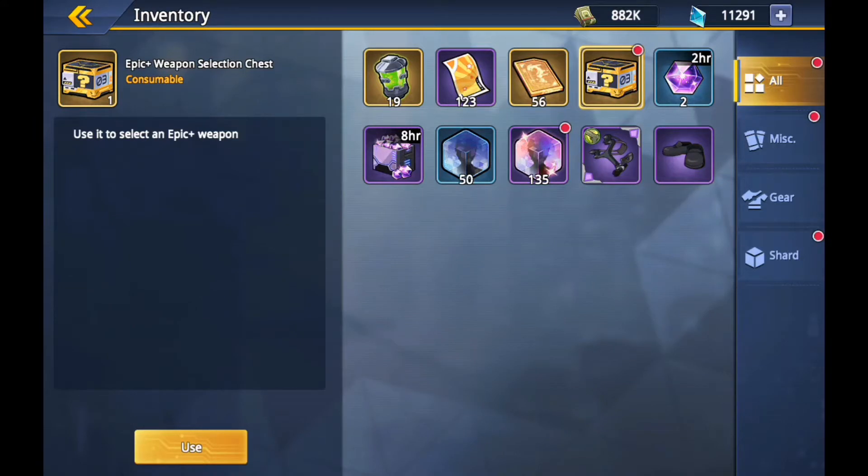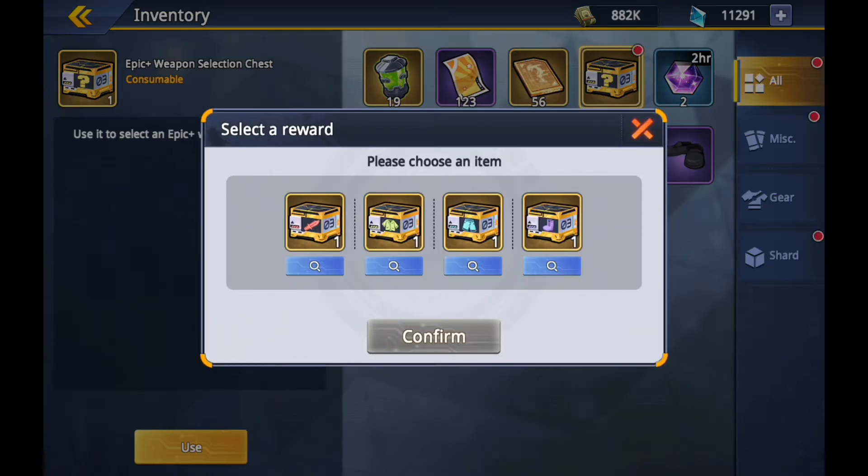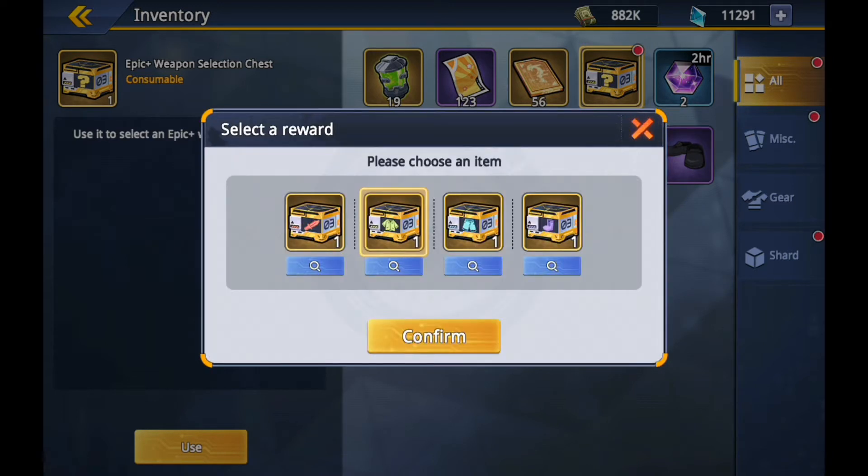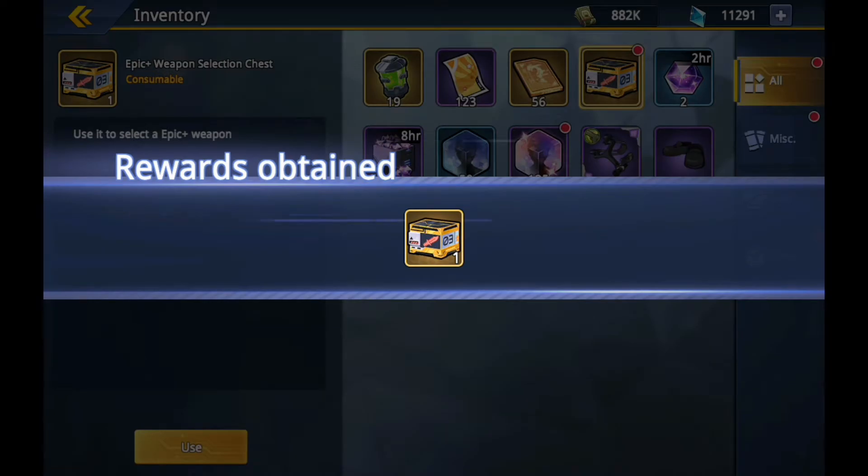We've just bought a 99 pound monthly pack and a 49 pound limited pack. One of the items we got is a weapon, so we're gonna open this - we can choose. I think I've mostly got weapons, so I'll go with some armor. There's a plus top armor and a plus top weapon - I'm gonna go with the weapon actually, because I always like going with a weapon.